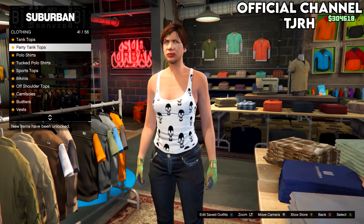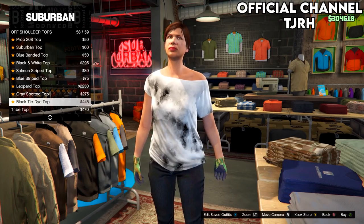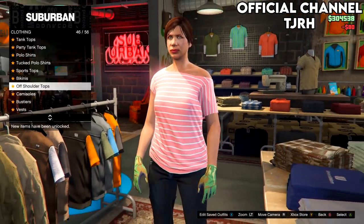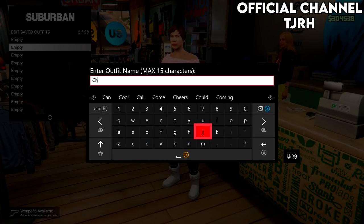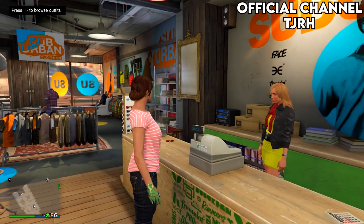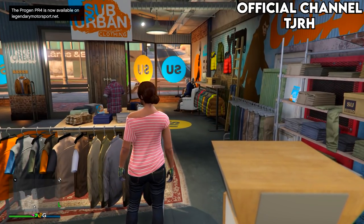Once you've equipped the jeans, turn around and go into the top section. Go onto off shoulder tops and equip the salmon striped top. Once you've equipped this, go to the front desk and save the outfit to slot 2. This first checkerboard outfit is made up of two outfits, so name them 1 and 2 at the end of each outfit when you save them, as it will help you out later in the glitch.